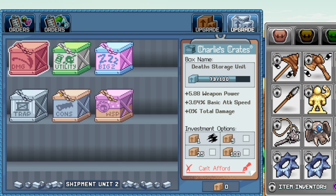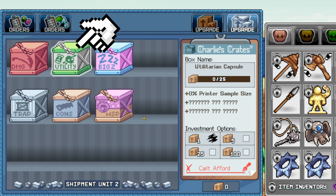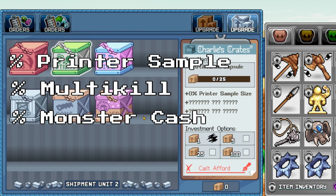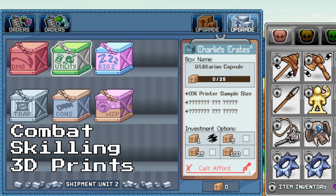This will help you to easily progress through World 3 and soon World 4. A huge box to level up would be the Euletarian Capsule — just trust me on this one. This one gives percent printer sample, percent multi-kill, and percent cash from mobs. This box is going to be a min-max tool to make your life a breeze late game. Once you have these boxes maxed out, you're pretty much free to tackle what you want, because you have the main boxes for progression, and this covers combat, skilling, and 3D prints.